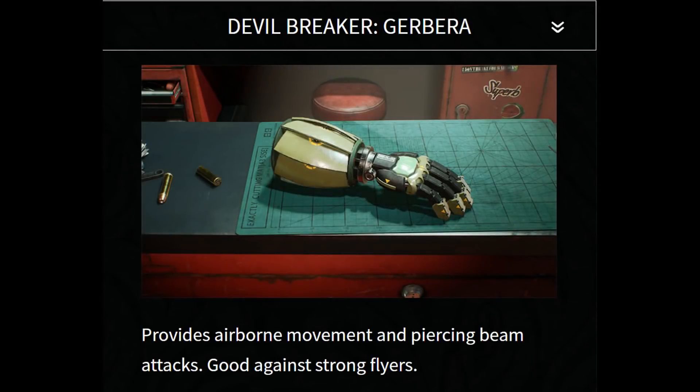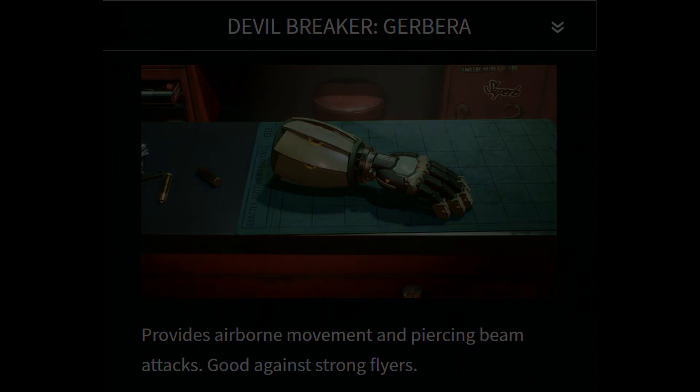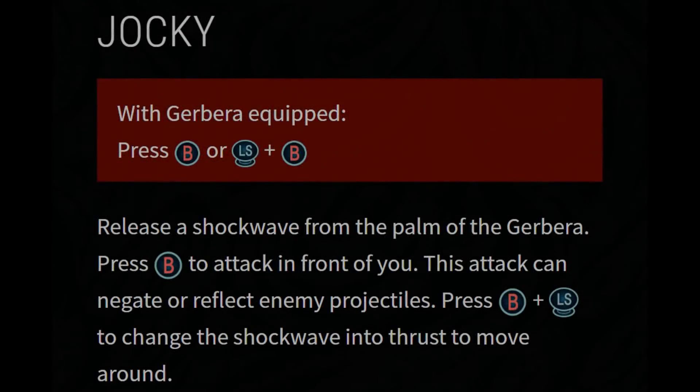Moving on, we have our next arm — this is the Devil Breaker Gerbera. As you can see from the video it is quite intricately detailed; all the arms are quite intricately detailed considering how small they are. The description states that it provides airborne movement and piercing beam attacks, and it's especially good against strong flyers. If you were paying attention in the last trailer, the reveal trailer, you'll notice this arm is the one responsible for Nero's air dashes. The name of the air dash move is called Jockey.